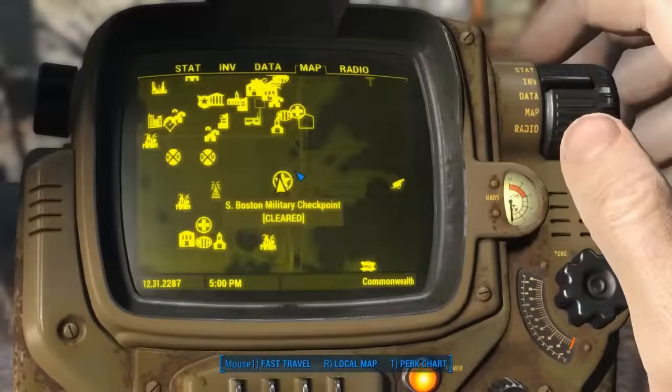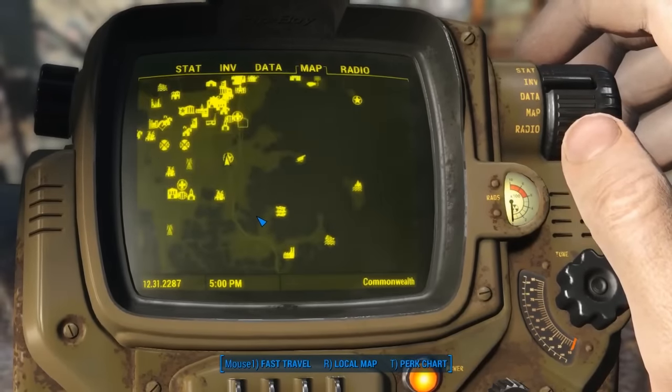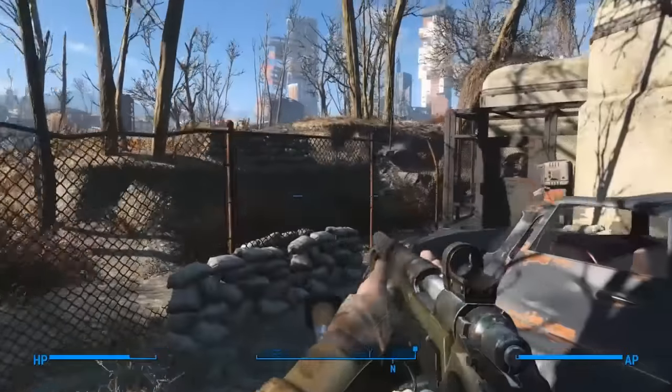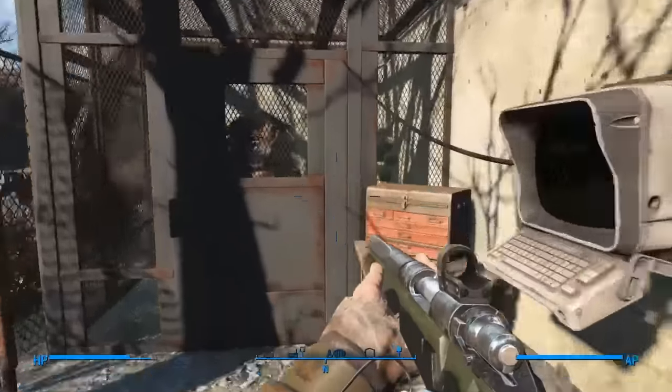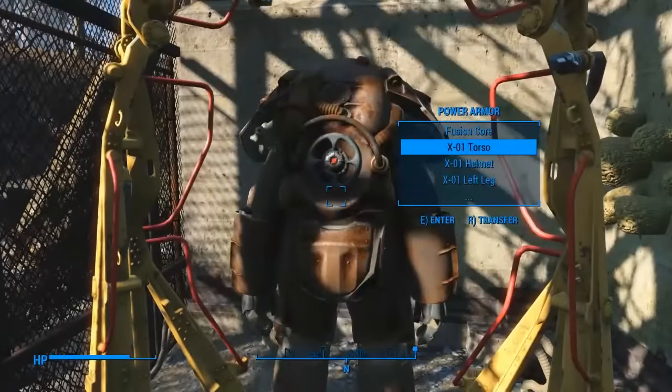For the seventh location, you'll want to go to South Boston Military Checkpoint, located directly west from the castle and southwest from the Prydwen. When you're here, head to the west side of the bunker to find the seventh set inside of a locked cave. Use the terminal to unlock it.